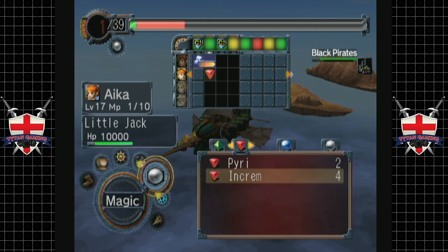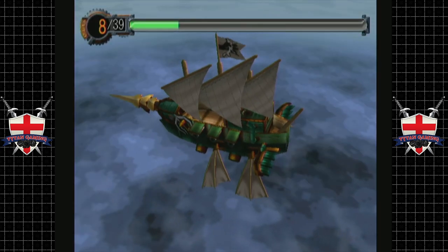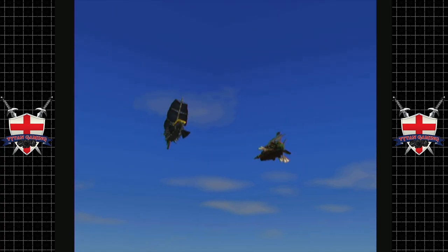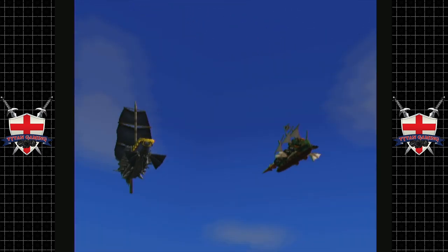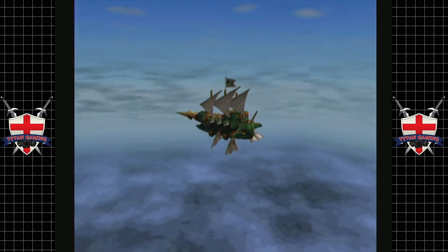I guess we can use Increm as well, why not? And then we'll focus and focus. Three-inch blaster — yeah, that's doing a respectable amount of damage, actually. Now, this cannon that we have here is probably better than what this guy's supposed to drop anyway, at least I think. We'll find out.